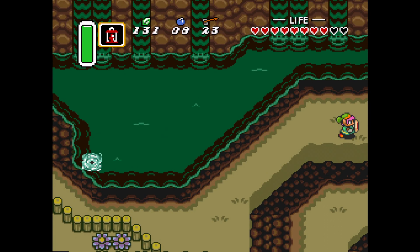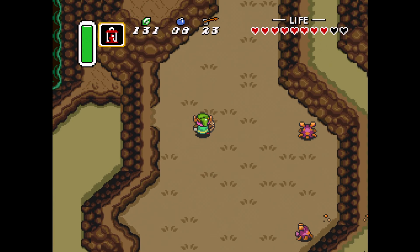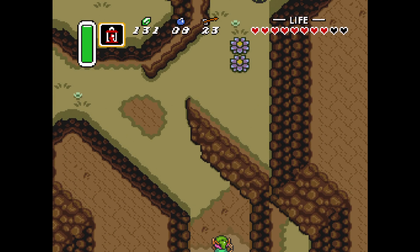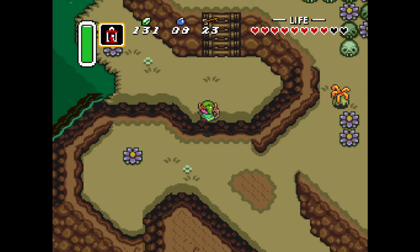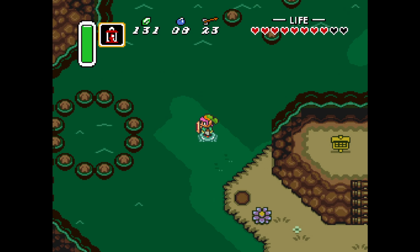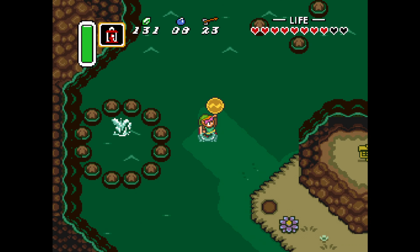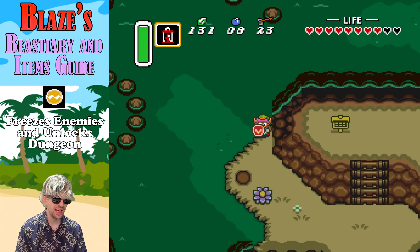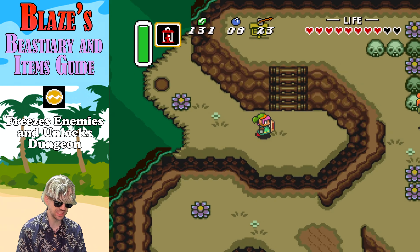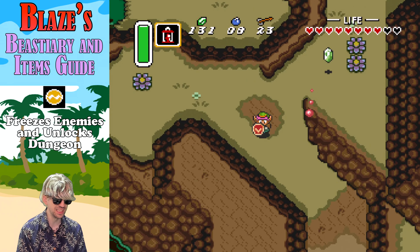We're going to head up as if we were heading to Zora's Domain, or Zora's Falls, to grab our second medallion — my favorite, the Quake Medallion. We can do this by picking up any old object, like the skull right here, and tossing it into this ring of stones. A large fish will pop out and give us the medallion. The Quake Medallion freezes enemies and it unlocks one dungeon in particular late in the game — my favorite of all the medallions.